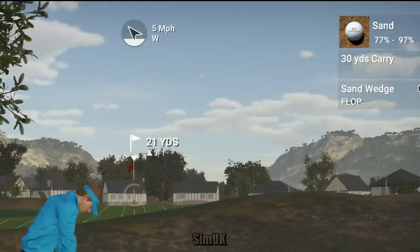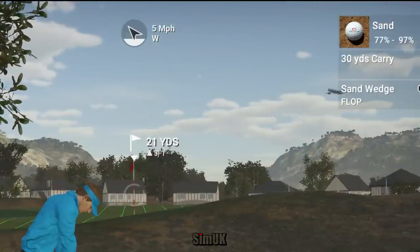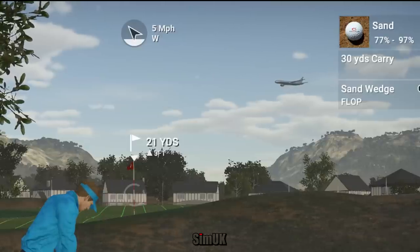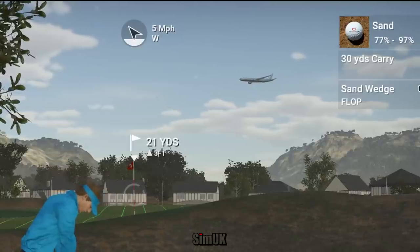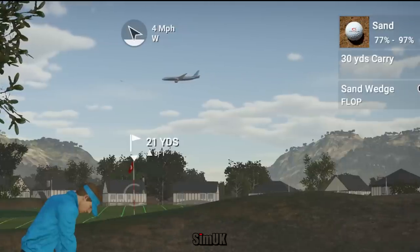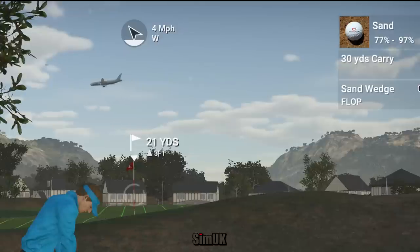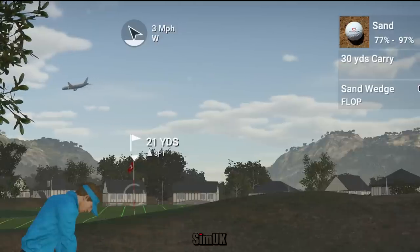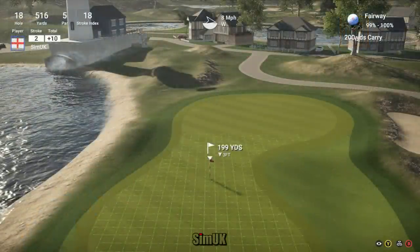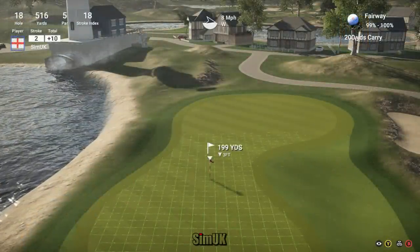The completely silent aircraft animations present on some courses are repetitive — flying way too close to the ground in what appears to be a holding formation and way too close to each other — ending up as a weird distraction rather than an added realistic feature. Audio across the board could also do with beefing up to really add to the ambiance and boost the level of immersion.